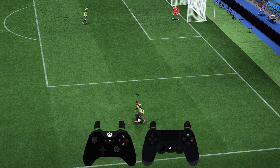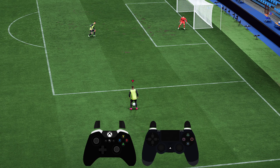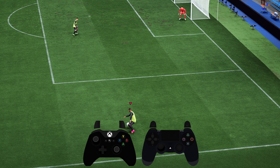Hello, in order to perform a Rabona cross in EA Sports FC24, before you take the cross you want to face the direction you want to cross and then full stop. To full stop, use both bumpers. So if you are running, use both bumpers to full stop, and then use left trigger and the cross button — on Xbox controller it is X — in order to do the Rabona.